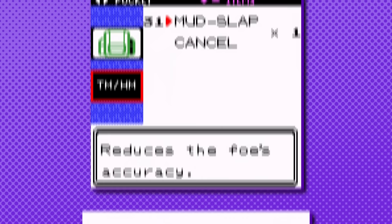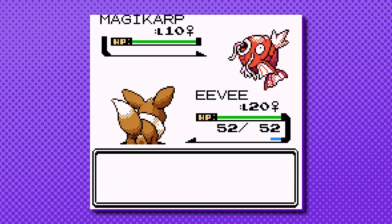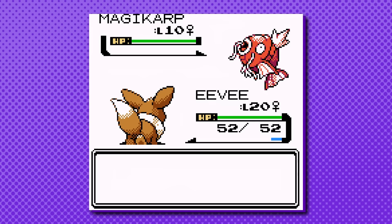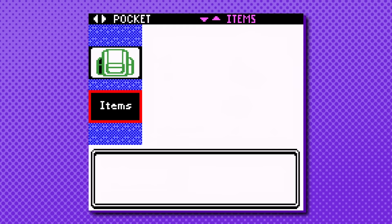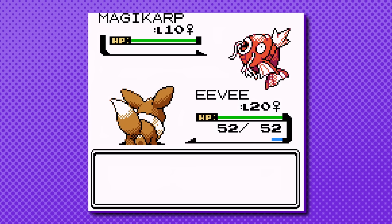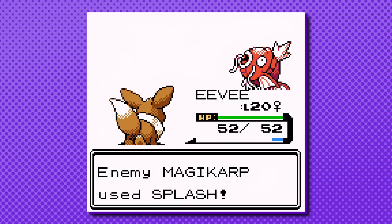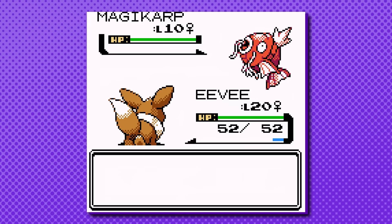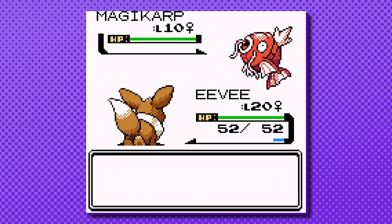Another interesting way to grind friendship in Gen 2 is through X items. You'll need 45,000 cash to purchase 130 X Speed from the Goldenrod Department Store. From here, get into a battle with a low-level Magikarp or Hoppip that only knows Splash so it can't hurt you. Every time you use an X Speed, it raises friendship once, and even after your speed is at stage 6, they will still apply and consequently continue to raise friendship. This will take 15 to 20 minutes until you reach the cap of 200 friendship.